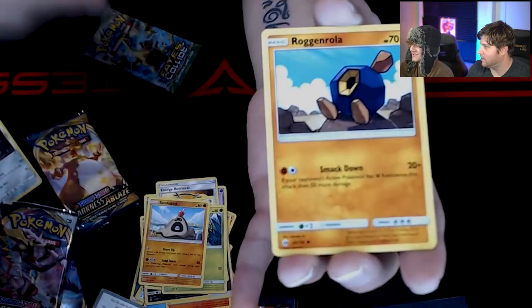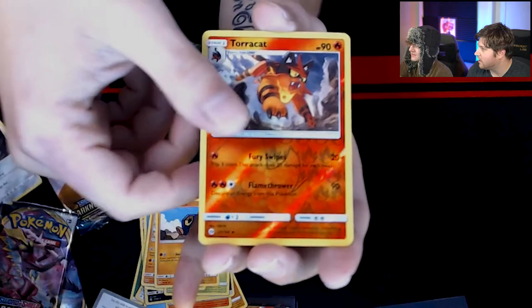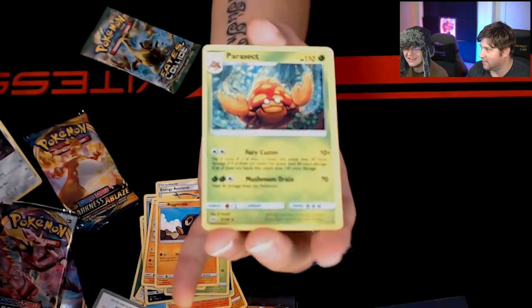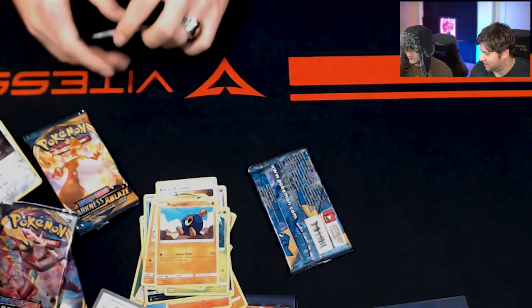A Roggenrola — look at him, he looks like he's from Mario, essentially a Goomba. And then a Tauros. And then a Parasect. What a pull — that's amazing, I really love it.